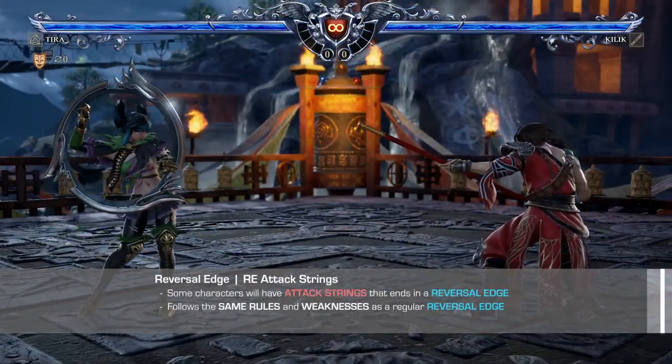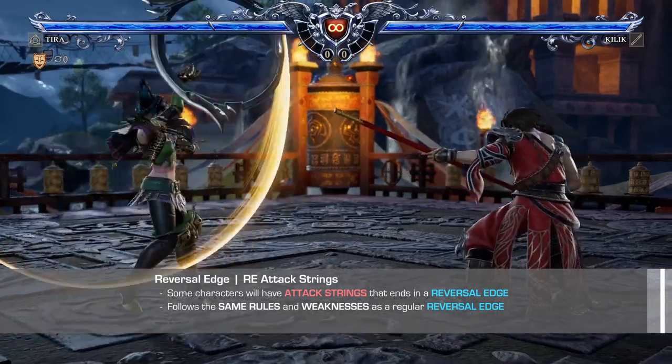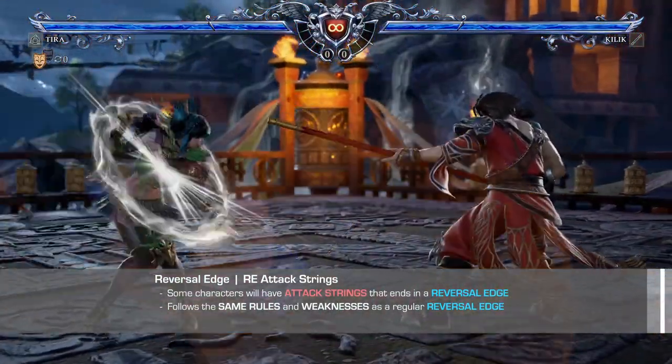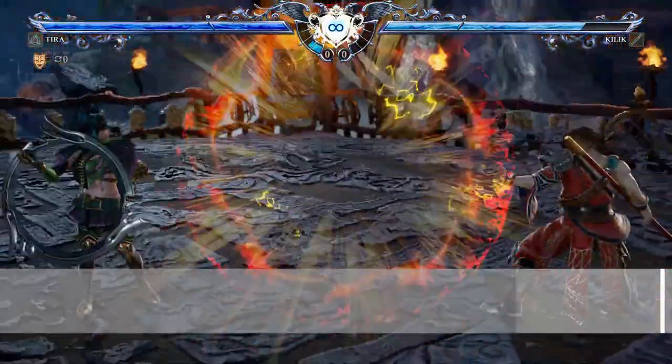The attacks available during the reversal edge are also character unique, so rewards can vary greatly from character to character. Some characters can get a slight buff for their other attacks, others can get a stun leading to a free hit, and a few can even straight up win you the round. As you begin to play and explore, you will encounter many situations where you have to choose between using a guard impact or a reversal edge. Just like how guard impacts have auto GI attacks, there are certain attack strings that have a reversal edge mixed into them, and these follow the same rules as a regular reversal edge.